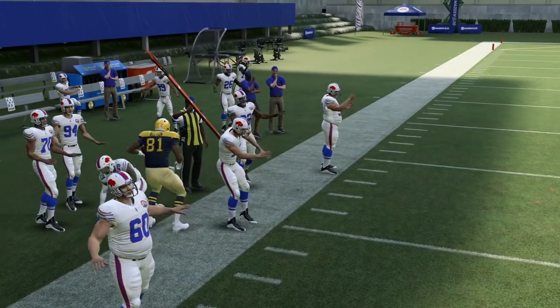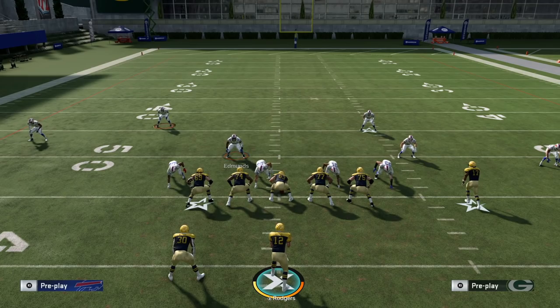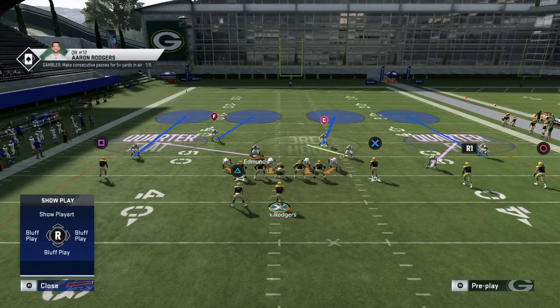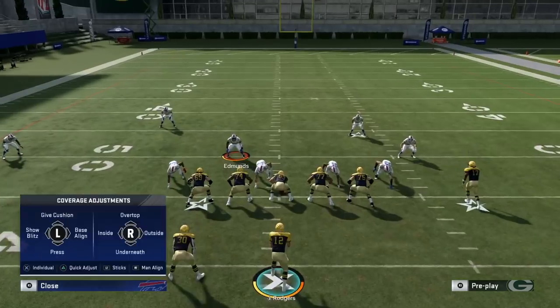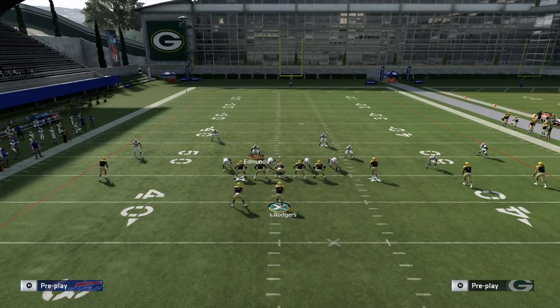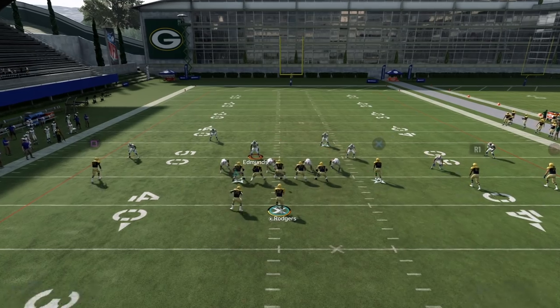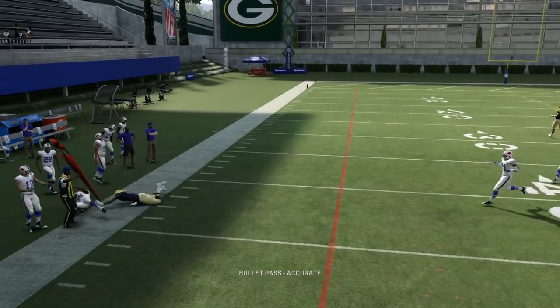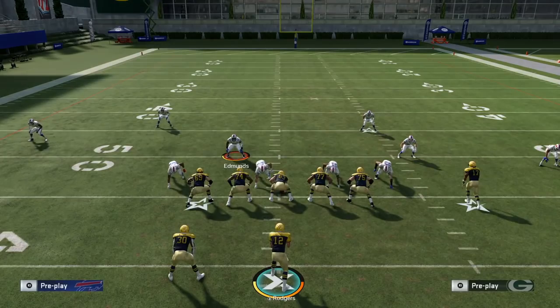If you're running this in Big Nickel Over G, you can show blitz to bring that safety a bit closer, then man coverage him. Shading inside also does a better job — it makes that throw much much tighter and harder to complete.